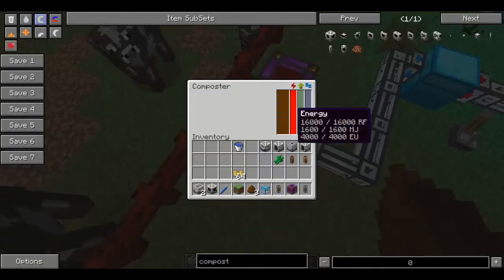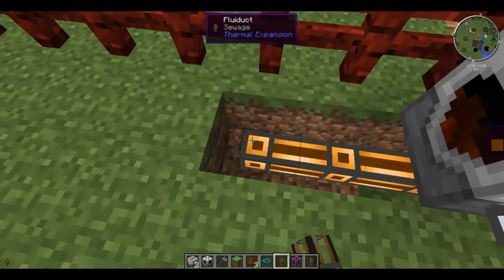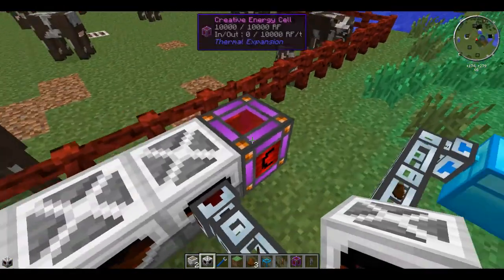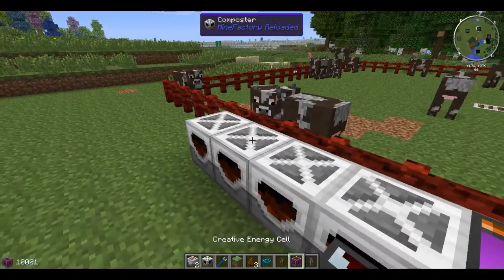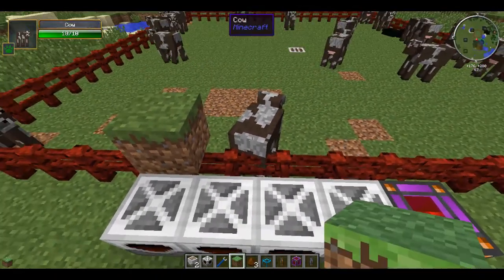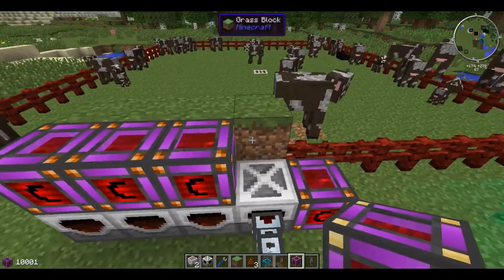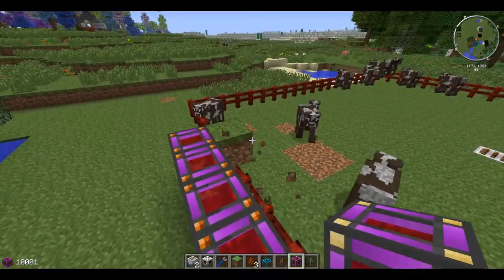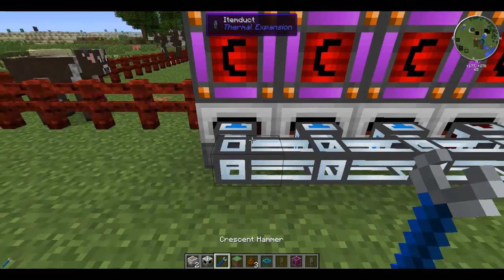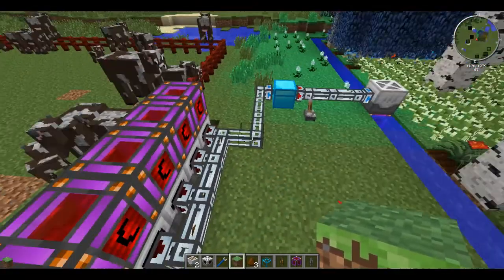It's producing lots of sewage and then obviously it's getting pumped really fast into the composter, which is actually full of sewage right now because of how fast it's going. You can mass produce these — let's put four fluid ducts there and we'll put four composters, and there we go. Instead of having the output on the side, we can put them on the top. Connect them up like that and immediately we have a massive system for producing industrial fertilizer.